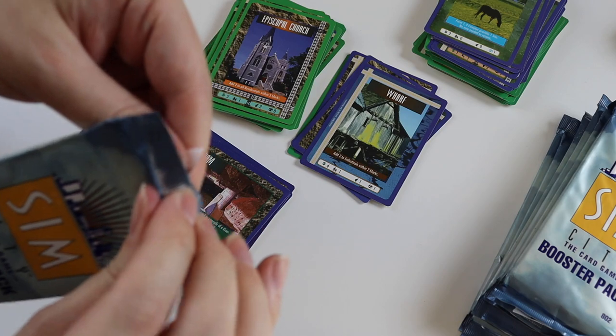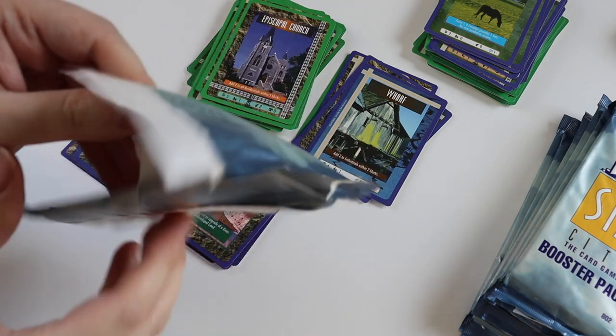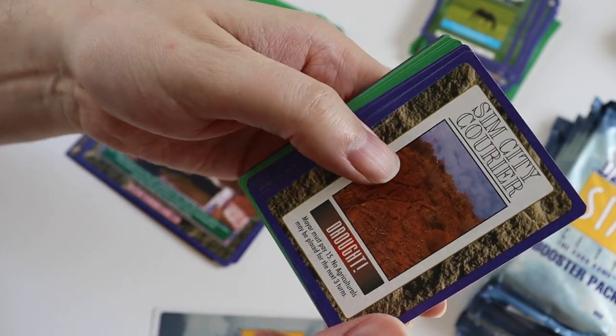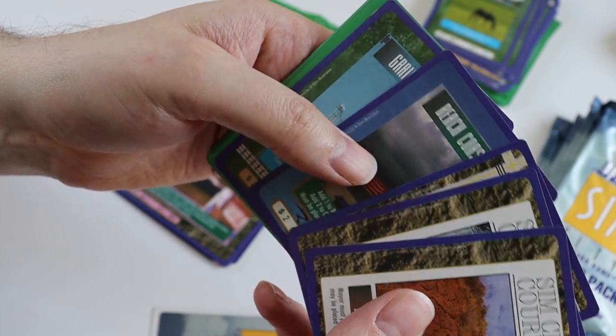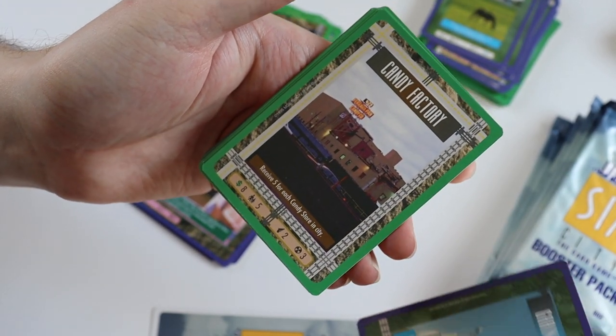Pack number 6. We get uncommons of Drought, Winter, Hardware Store, Beach Coastline, Grain Elevator. The rare card is Candy Factory.